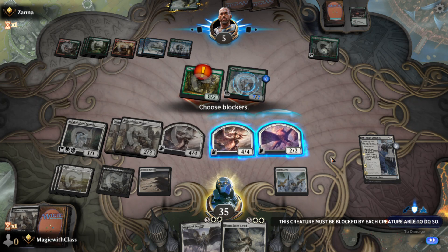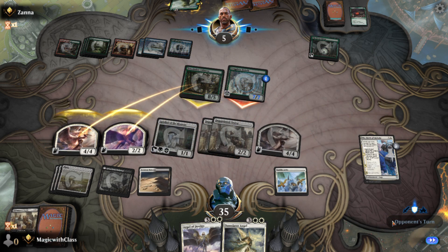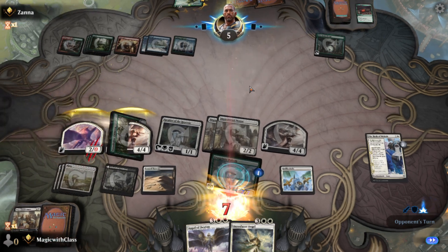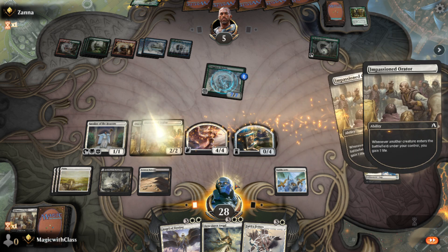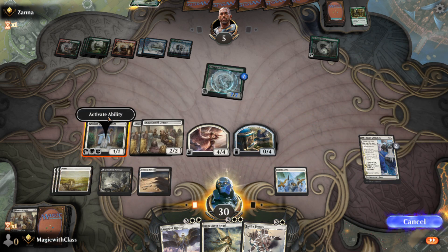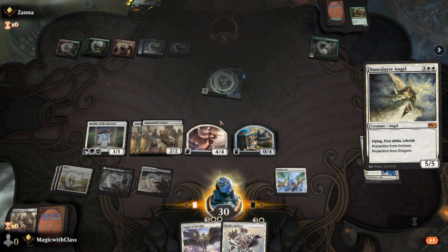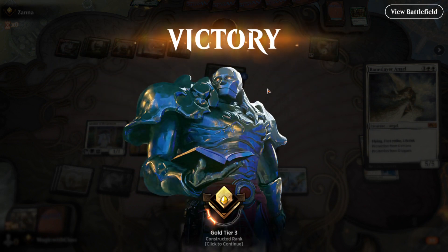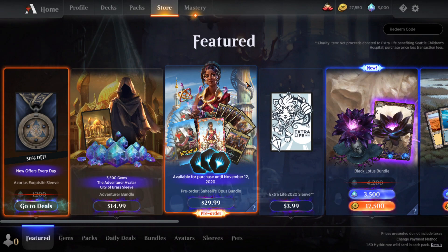Hello everyone, I'm Jeremy and this is Magic with Class. I'm continuing my Magic: The Gathering journey, currently playing Standard ranked with a black-white lifegain deck. I just won a game so I'm going to three wins. I'm trying to get to Diamond — I've reached Platinum before but couldn't quite get into Mythic because it was near the end of the season.